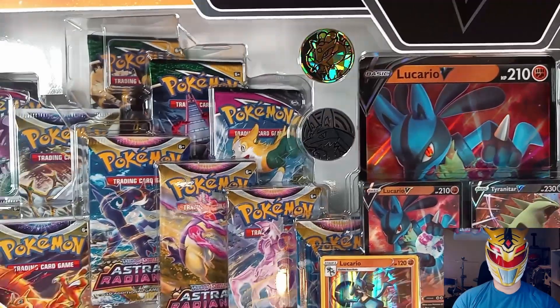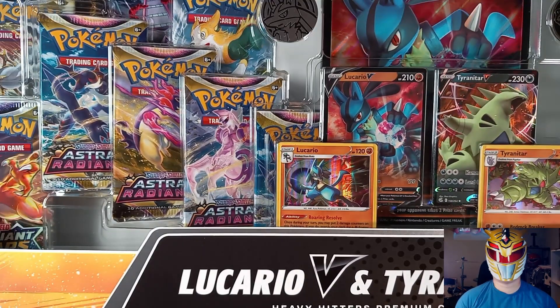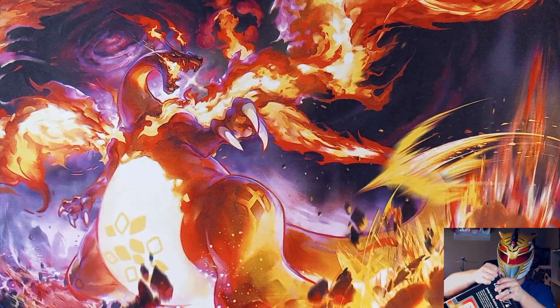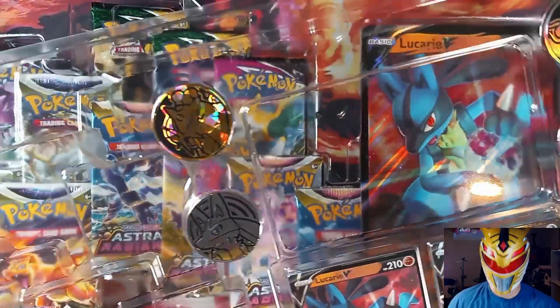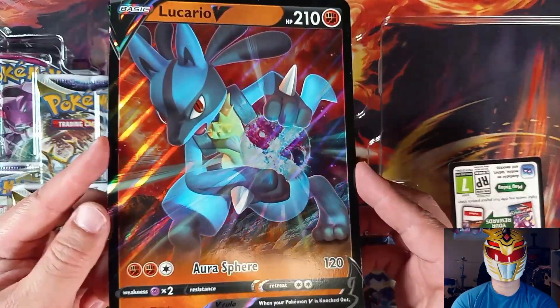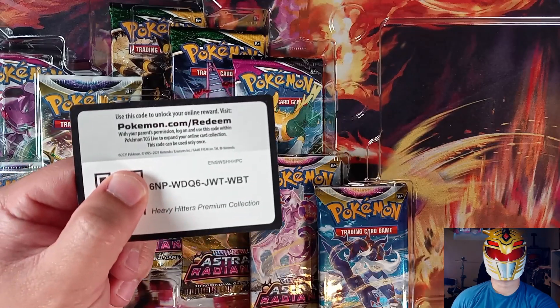It's morphin time! Welcome to our Halloween Pokémon opening. Today we are opening the Lucario V and Tyranitar and Pikachu Premium Collection Box. It looks like you get 14 booster packs of Sword and Shield. Very cool coins — you got Lucario, Riku, Alolan Ninetales, and you also get this Lucario V jumbo card as well. I also have a code card for you guys.